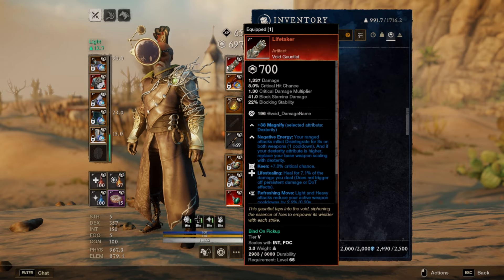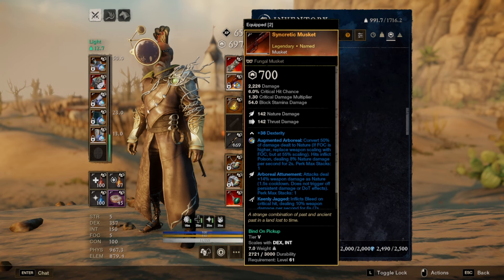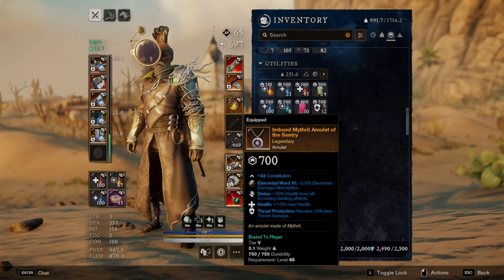For the weapons this is the same as I normally run — we got life taker with slowing tether on it, and then I have my syncretic musket with arboreal attunement, keenly jagged, and enchanted, along with a rune glass with amber inside.